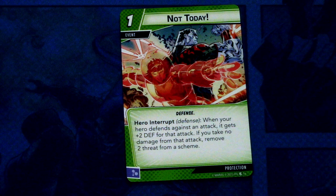Then we have a surely new card, Not Today — three copies of this. Not Today is a one-cost defense event. Hero interrupt — defense: when your hero defends against an attack, it gets plus two defense for that attack. If you take no damage from this attack, remove two threat from a scheme. This is really great for protection — you get to remove threat while defending. I really like this card. It can be committed as a mental resource. Definitely going into all of my protection decks from now on.